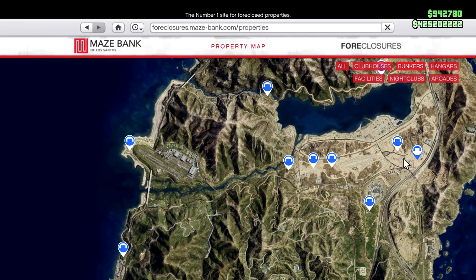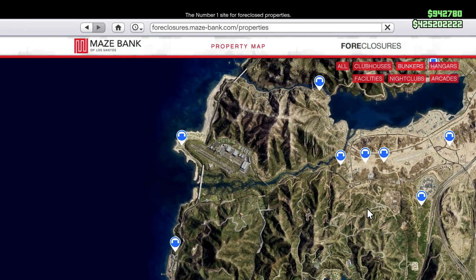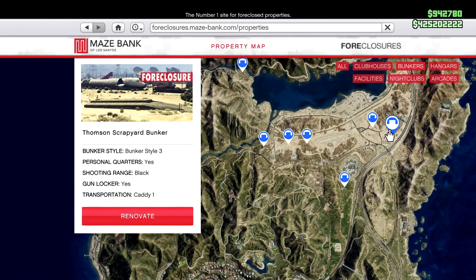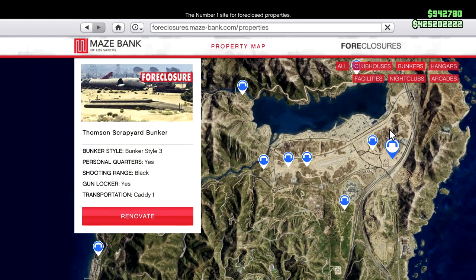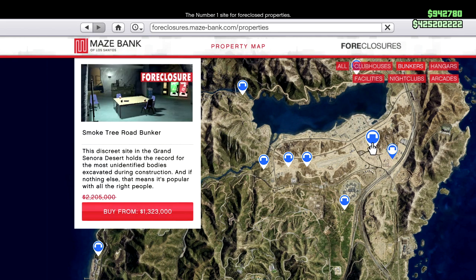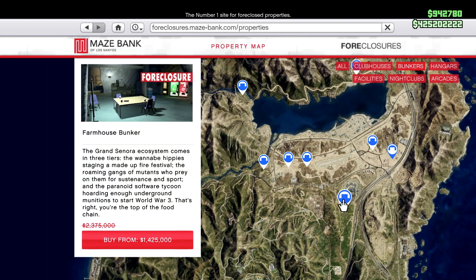The best bunkers to buy are the one I've got — it's right next to the freeway, which makes selling missions really easy — and the one just next door, not far from the freeway. There's also one quite close to the city with a road leading there. Mine is the Thompson Scrapyard Bunker, normally $2.29 million. The Smoketree Road Bunker is currently at $1.3 million, and the Farmhouse Bunker at $1.425 million.